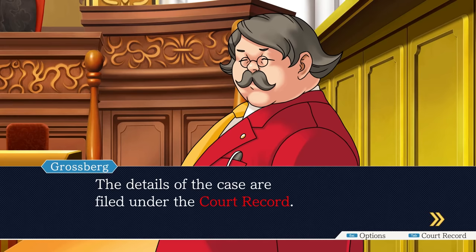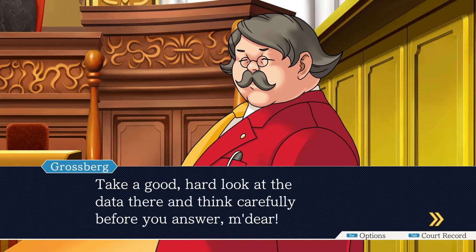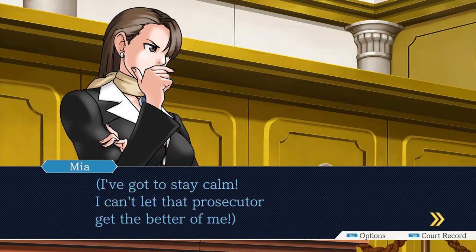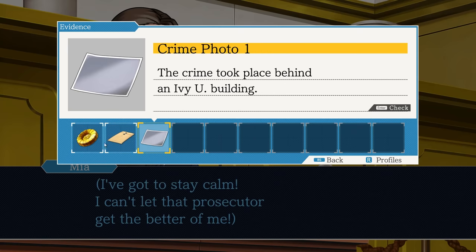Just a quick note about evidence: all your evidence is stored in the court record in the menu. You can look at the profiles of the people involved in the case and basically look over all the relevant details to try and pick holes in it or highlight anything suspicious. The court record is important because you'll refer to it throughout the case, especially when a witness in court says something that contradicts it. Then you can be all like, 'WRONG!'